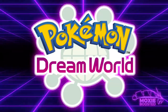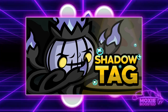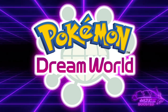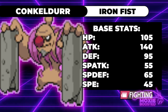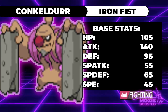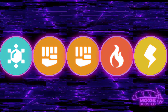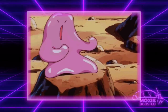There are a few notable ones in Gen 5. This generation introduces Dreamworld abilities, which is actually a topic I covered in my last video. The majority of mid-gen buffs we see this gen come from Dreamworld abilities getting released. Conkeldurr gained access to Iron Fist, an ability which grants a 1.2x boost to all punching moves. Being a fighting type, it's pretty big on punches — Ice Punch, Mach Punch, Drain Punch, Fire Punch, Thunder Punch. It really loves shoving its fist into things' faces, so if that's an Iron Fist, well that just makes it even better.